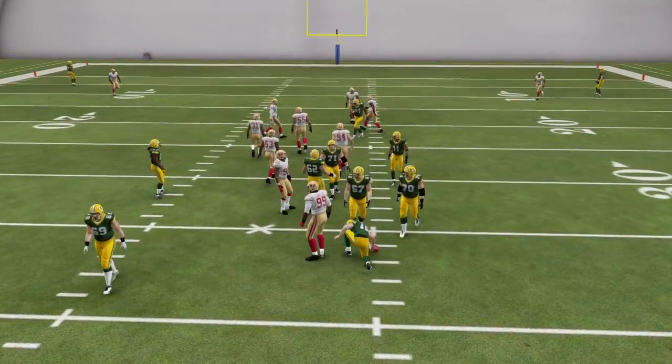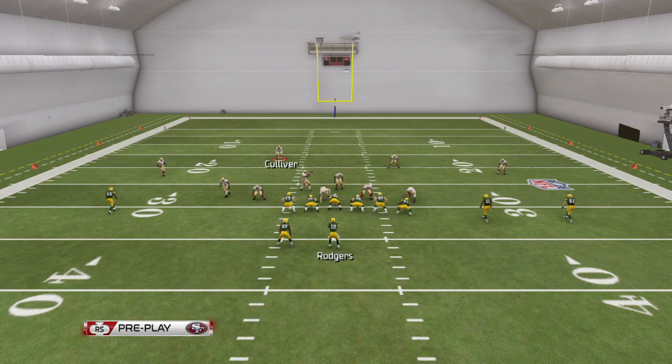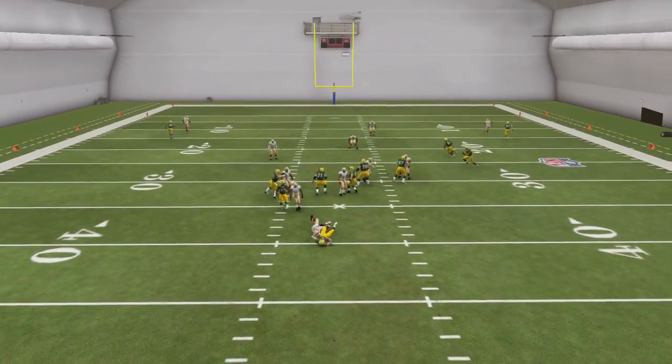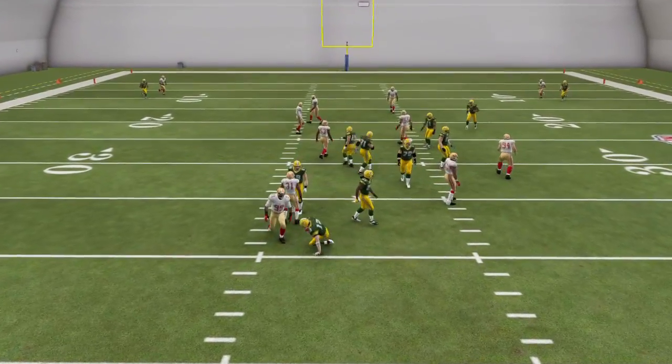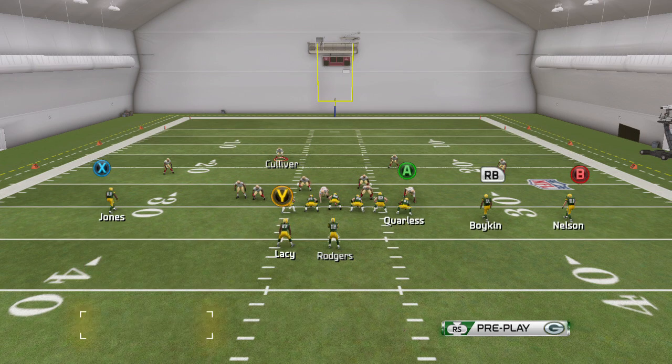A couple more — one more time at the same setup, and then I'll show you bringing up the five-man with the other defensive back in the zone. Boom, it's in there — there's a running back blocking, probably need seven to stop this.